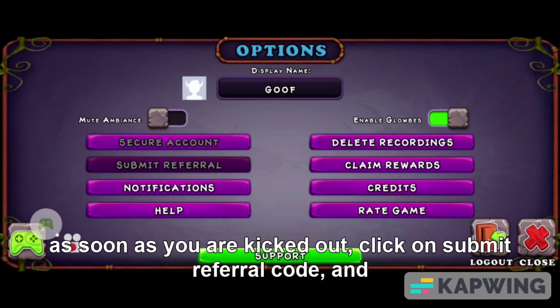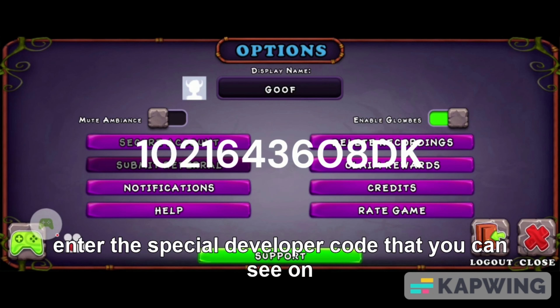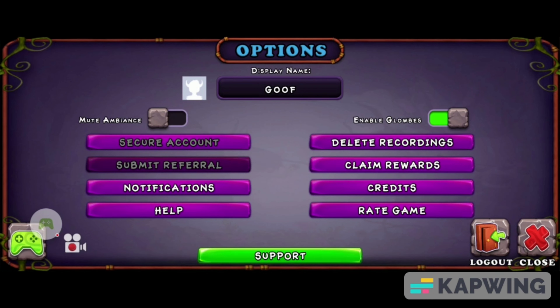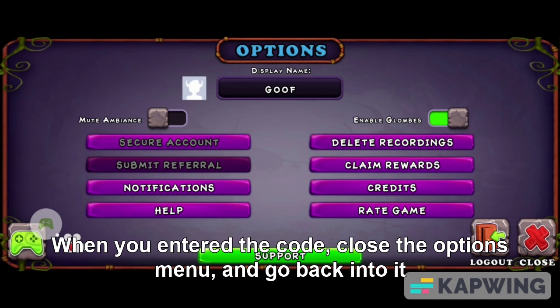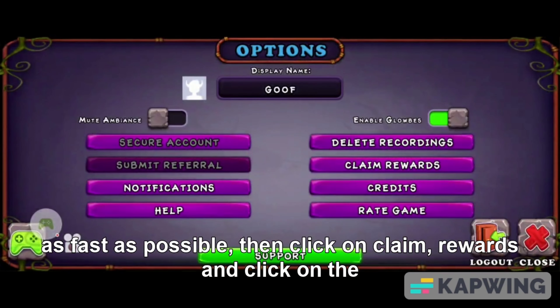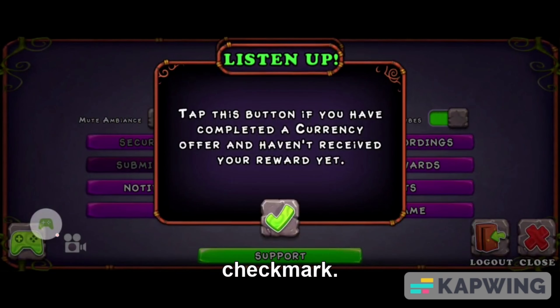As soon as you are kicked out, click on submit referral code and enter the special developer code that you can see on screen now. When you have entered the code, close the options menu and go back into it as fast as possible. Then click on claim rewards and click on the check mark.